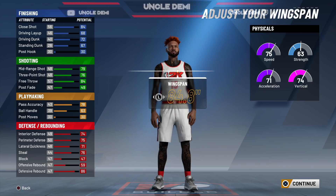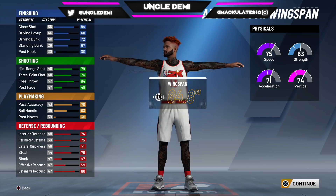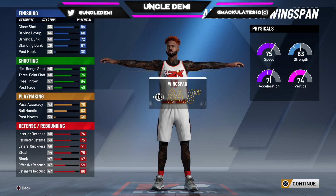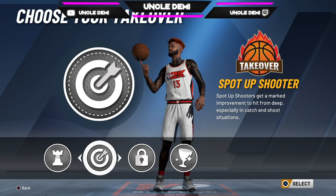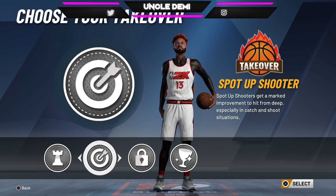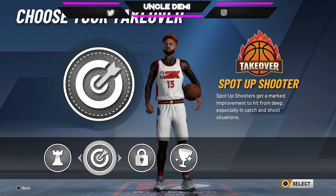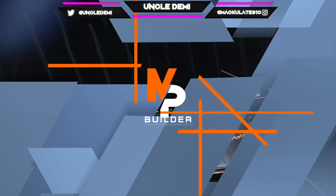Keep your weight the same at 222 and your wingspan at 84.8. Your attributes have not changed to the point where you need to feel too weak in one area. The cool thing is you have four takeovers to pick from. I personally think it either comes down to Lockdown or Spot-Up Shooter, but I just don't think Lockdown is something you really need. The Spot-Up Shooter gives you more bang for your buck and helps your team more, playing as a cone in the corner or at the elbow catching and shooting. That's why I went with the Spot-Up Shooting takeover.